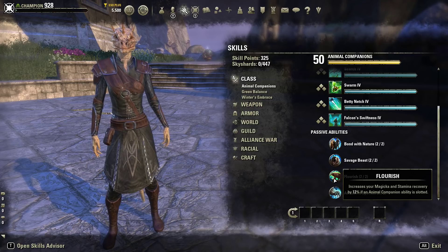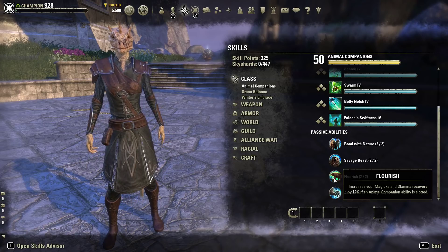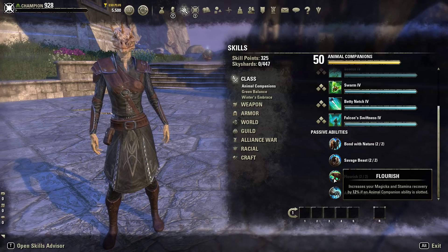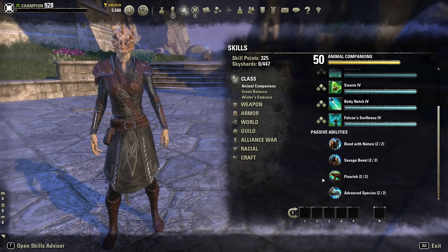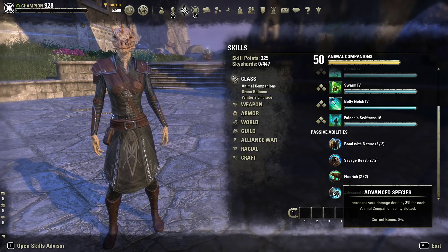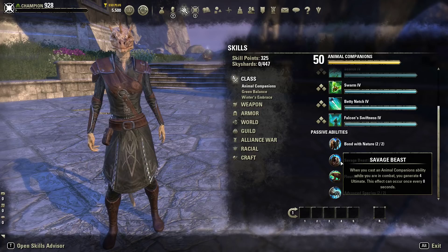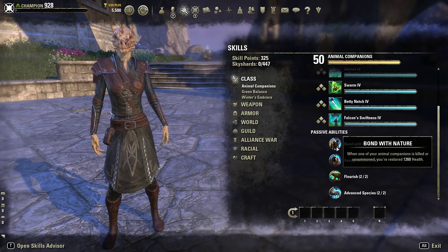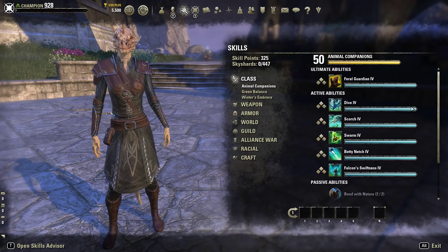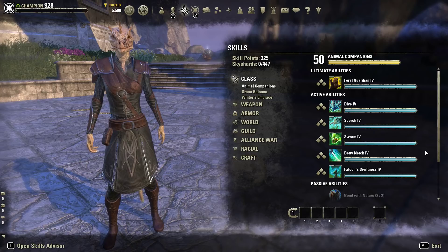Flourish increases your magicka and stamina recovery by 12% if an Animal Companion ability is slotted. A lot of people — whether tank, healer, or damage dealer — will always slot one of these abilities on both bars to get that 12% stamina and magicka recovery. Advanced Species increases your damage done by 3% for each Animal Companion ability slotted. This tree is definitely dedicated more to damage dealers, giving higher recovery rates and higher damage output.